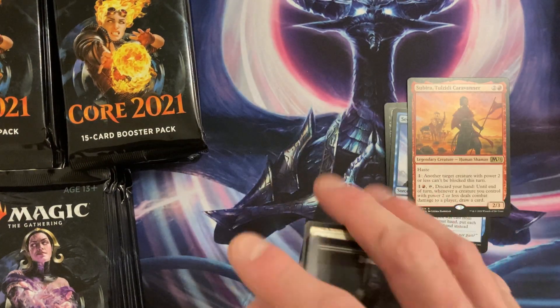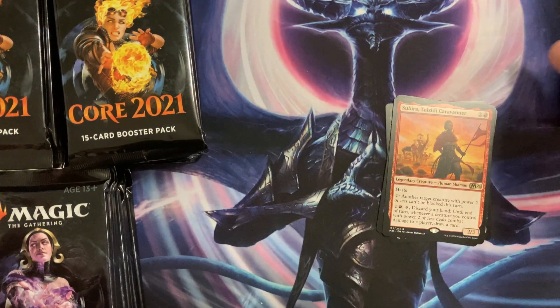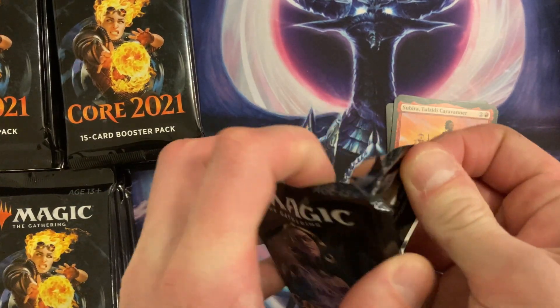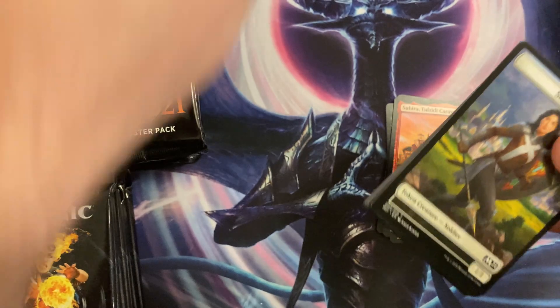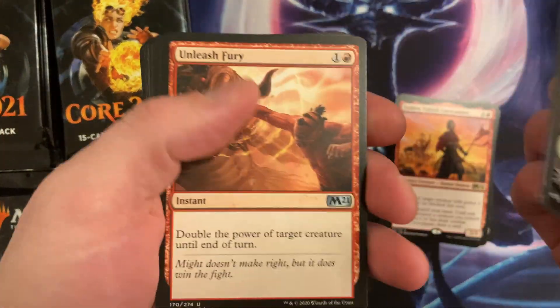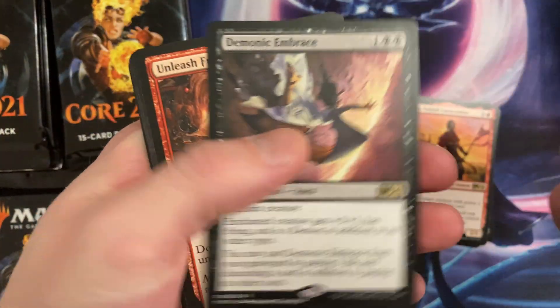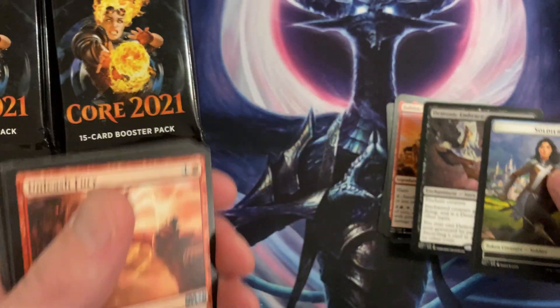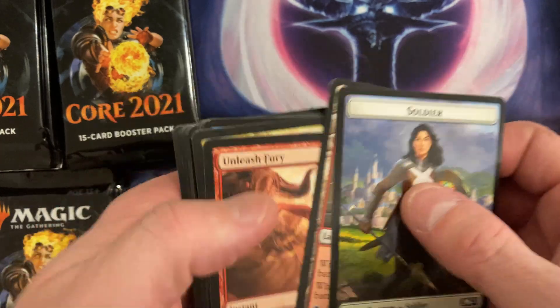We got some walls — this is just taking me back down memory lane. What did we get? Demonic Embrace! Oh, that was a good one. This is a good set, not the worst, not the best.